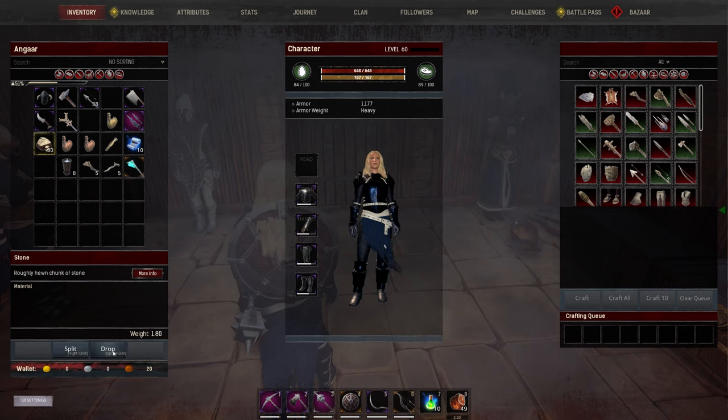Another thing I don't like: split stack is now right-click, so you take that stone and right-click it and it'll halve it, then halve it again. But the great thing we used to do before was precision split — you'd drag and drop it and get a box asking how many exactly you wanted. That's gone. Funcom please put that back. We really want that back.